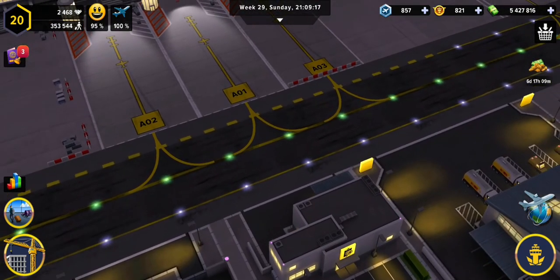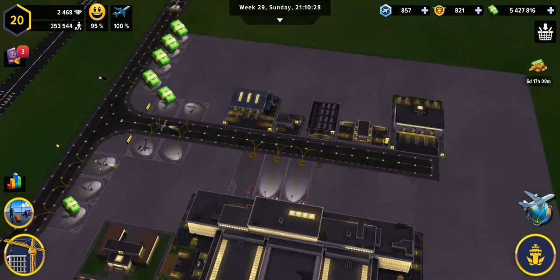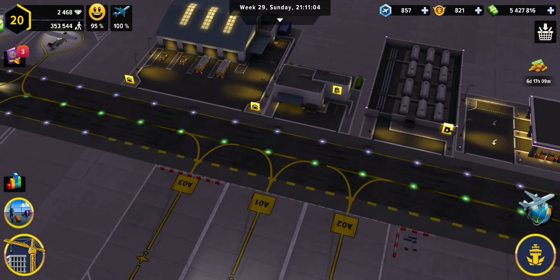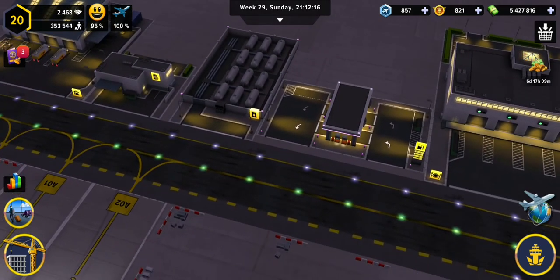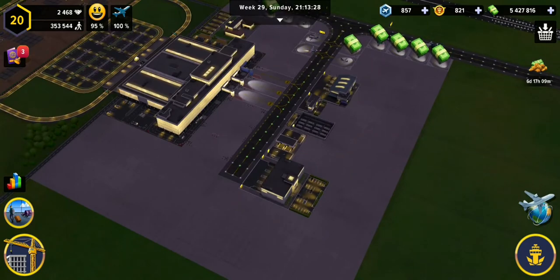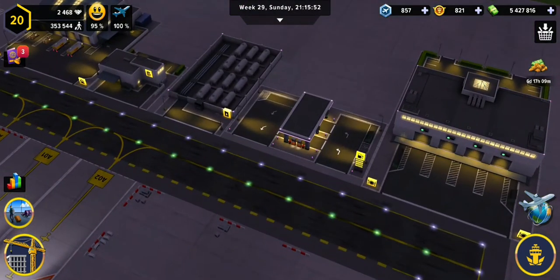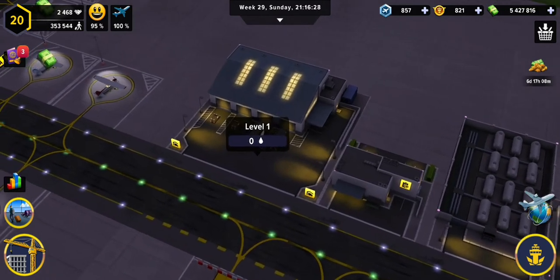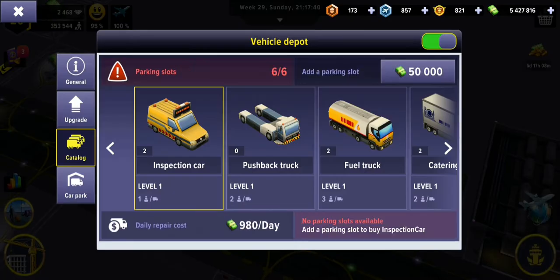First, let's look at vehicles. We're going to need another inspection vehicle, another gas vehicle, and another catering vehicle. It's good practice to have one for each ramp so that when demand is high and you've got a lot of flights lining up, you have these vehicles in place. Let's check inside the vehicle depot and see the catalogue.